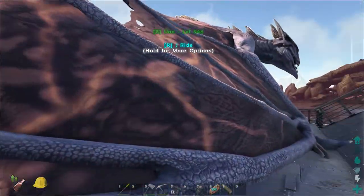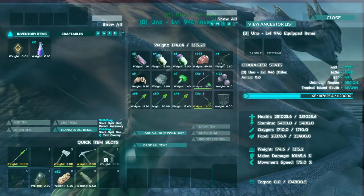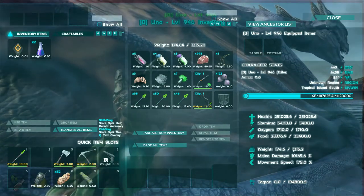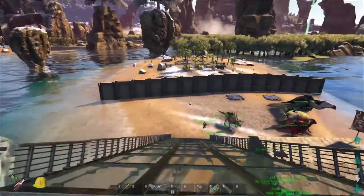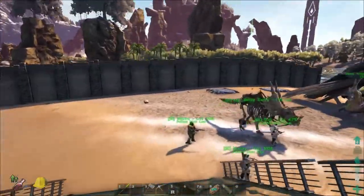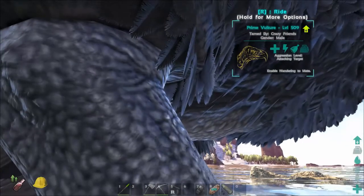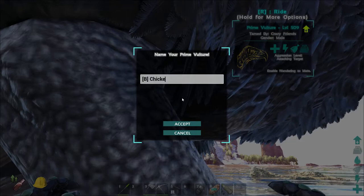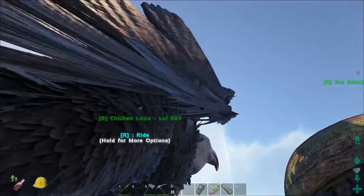Went around and got a lot of XP for Uno — got up to level 946. Damage is up above 10,000% which is really cool. 250,000 health. Bumped stamina just a tad, a little bit on weight, left movement speed alone since it's already almost rubber-banding. Did manage to pick up a couple of small XP potions along the way, so we can use those right away on our new Prime Vulture. I think we're gonna call this guy... Chicken Little. Kind of looks like a plucked chicken.